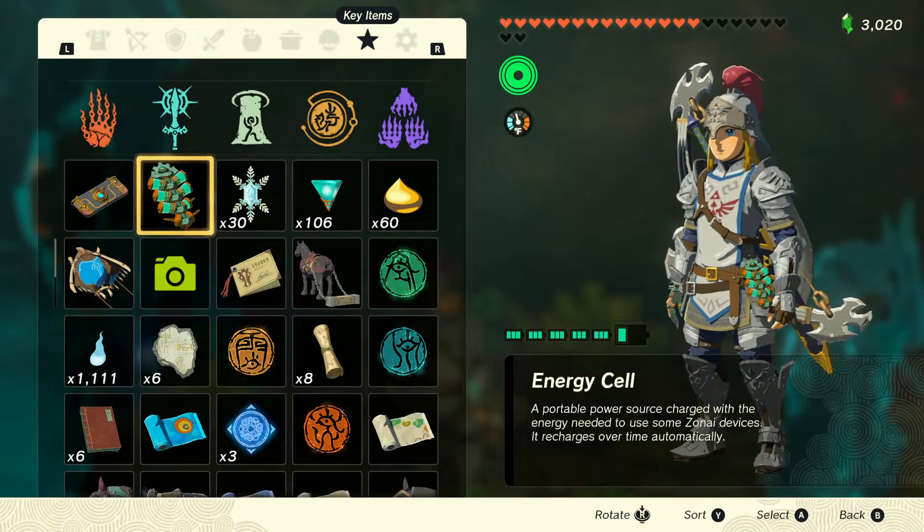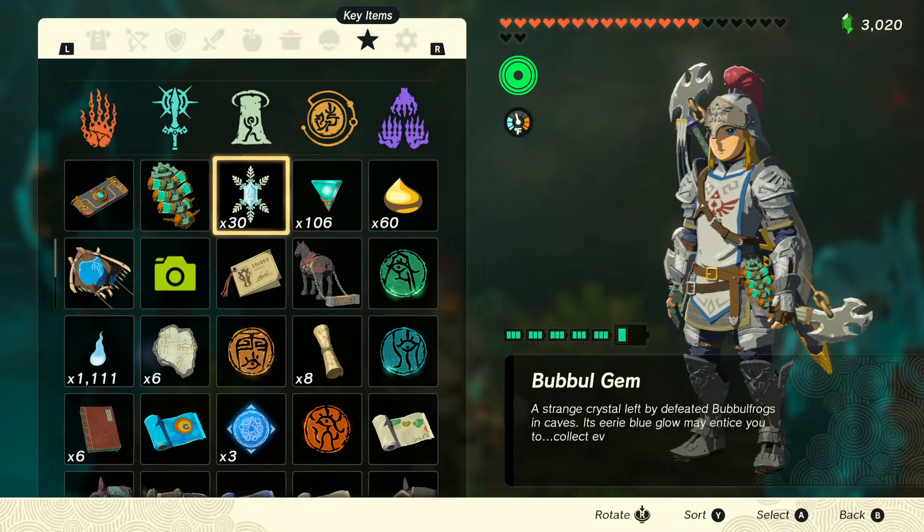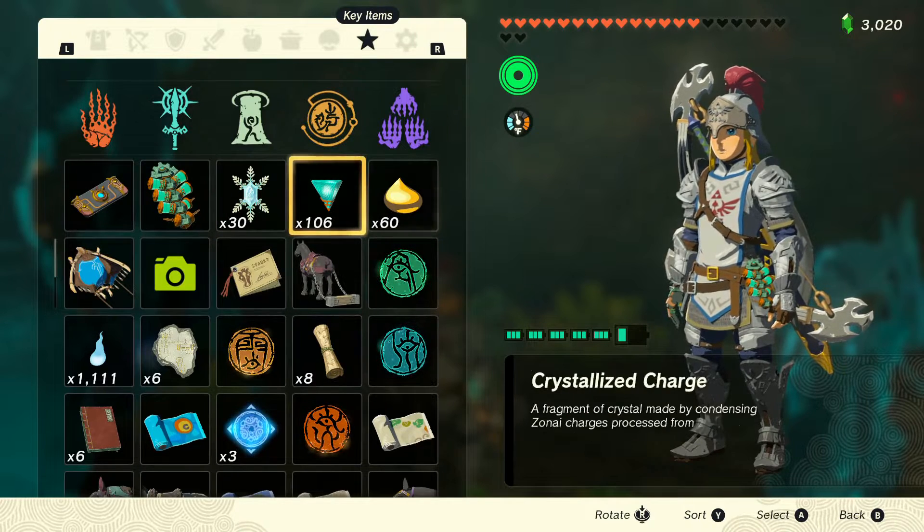We have about five and a half energy cells, and it will automatically fully recharge when it drains down. We'll see how more energy cells kick in from the start. We were also able to keep at least 106 of the crystallite charge, which we're going to keep for later.